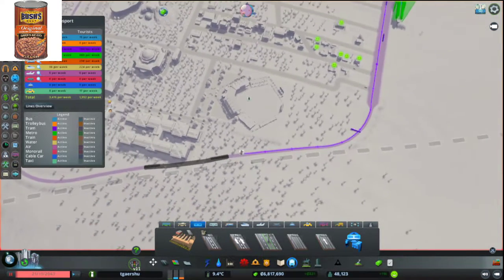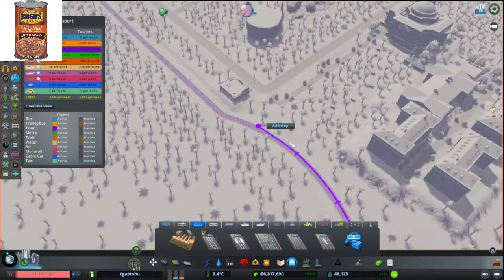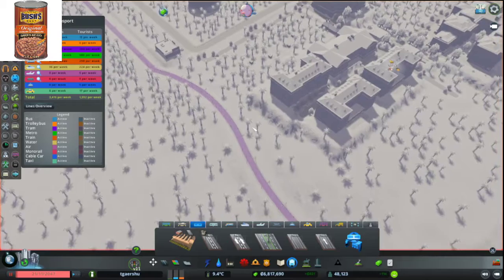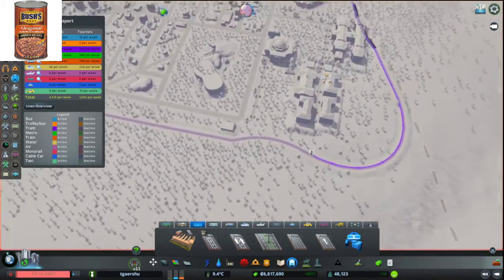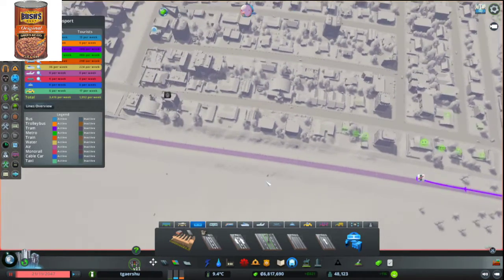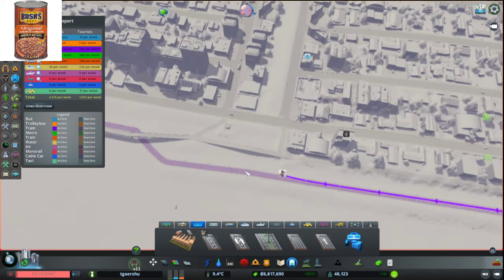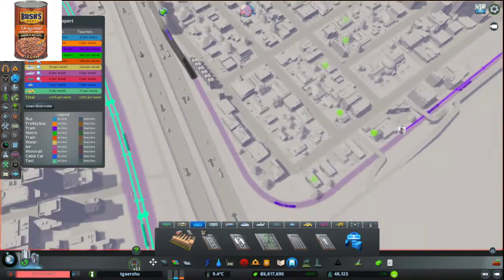A stop right here. I'll also get a stop on the other side of the university. And then we'll just add some stops occasionally on the other side that probably correlate with the roads, I'm guessing. That's what I'm going to do.